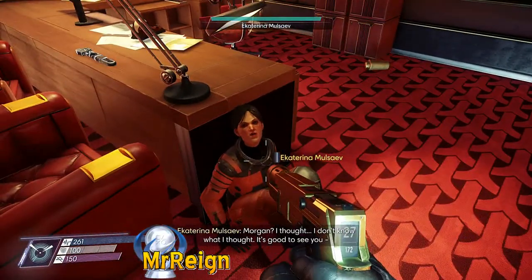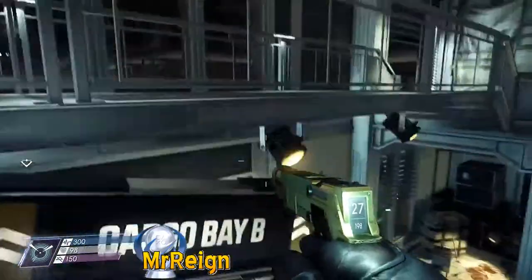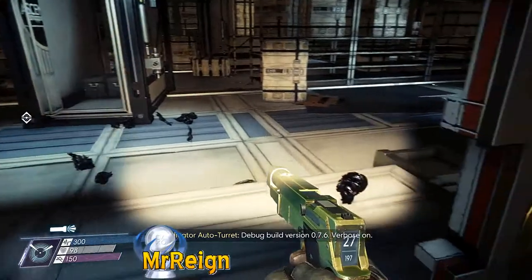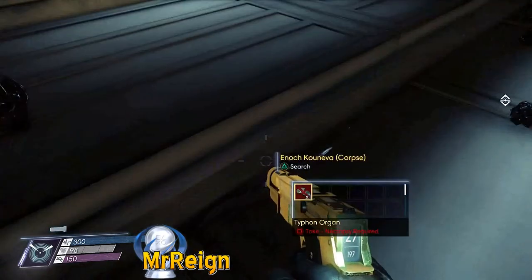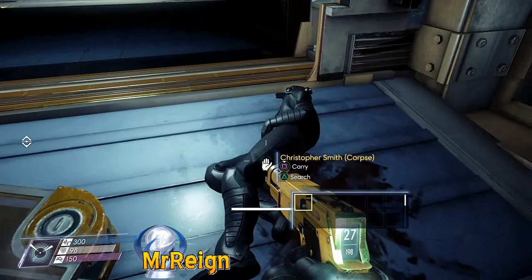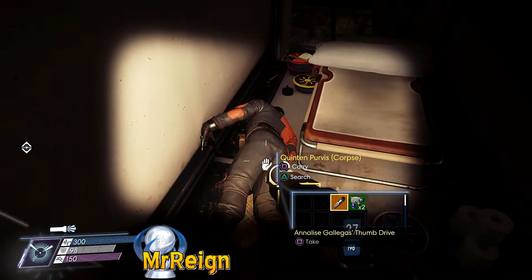There we have Ekaterina Musalav. Then we're going to go get Enoch Kourneva — this character is a phantom, and this is after the big battle where all the guys rush the door. Search the remains and one of them should be Enoch — that's where she spawned for me. Next up is Christopher Smith just around the corner, and a little bit further we have Quentin Purvis.